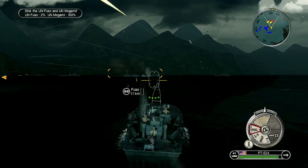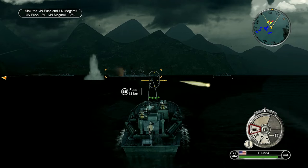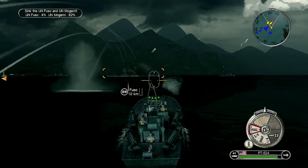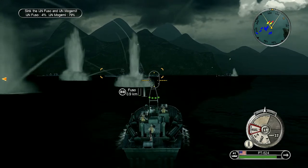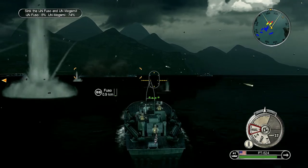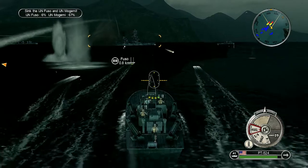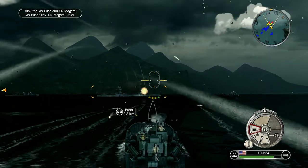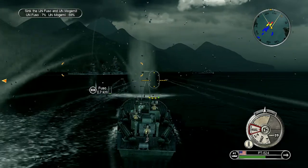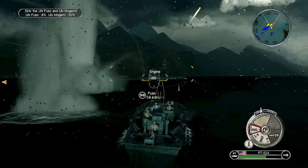This is the time to get your torpedo beats on — there's an absolute meme of a formation here. Looks like the Fuso is still taking flooding damage, so we might not have to launch torpedoes, but still going to manoeuvre into position just in case. The damage does seem to be slowing down, as if they're getting on top of it. Just a sliver of health — it looks like it may well survive. If it had taken one more torpedo it would have gone down.